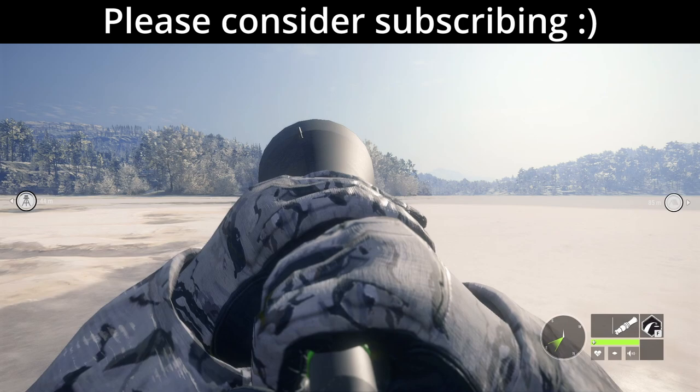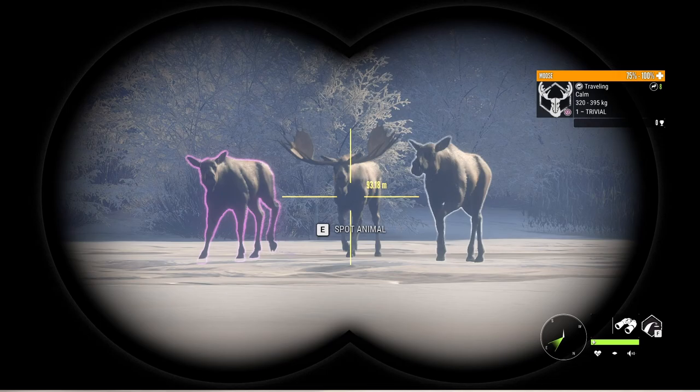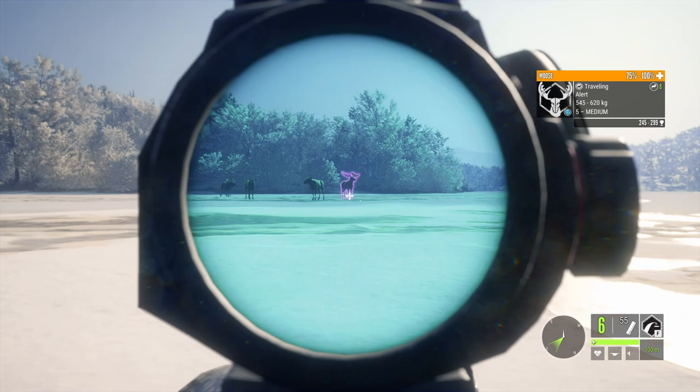I'm gonna go for a hard shot with the 12-gauge Cacciatore. He's coming in fast and he's already close enough to be accurate with the reflex sight, so I'll take a shot once he stops. He's alerting, quartering to us — not the best thing — I think we should wait.